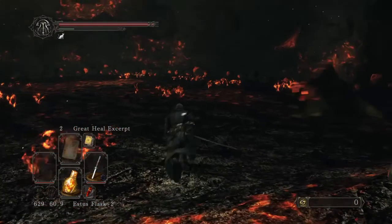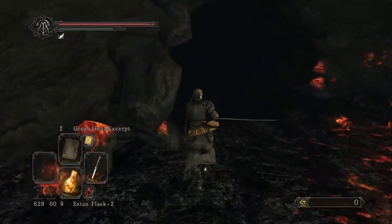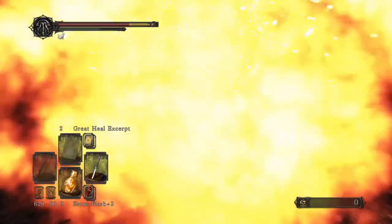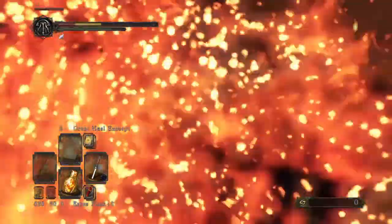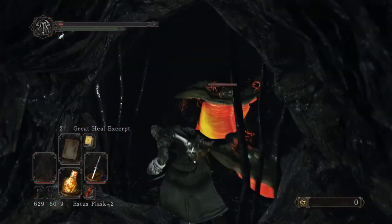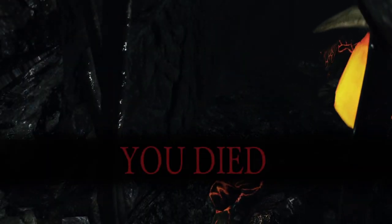There's an enemy there. If you shoot the belly they take a lot of damage, and the key will be on either this corpse here or there's another corpse around the corner. But I was just demonstrating where this thing is — that's where the second key is. I think it's in the Forest of the Fallen Giants. Right, let's move on to the next key.